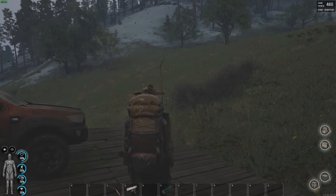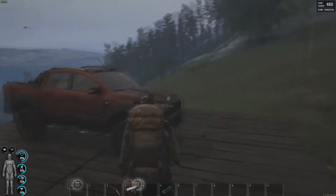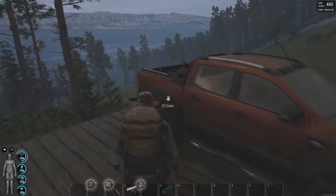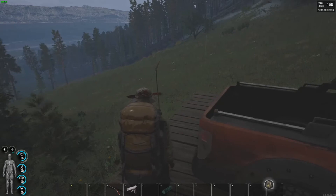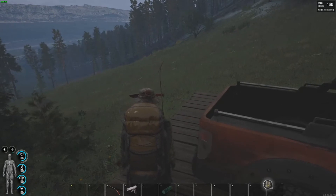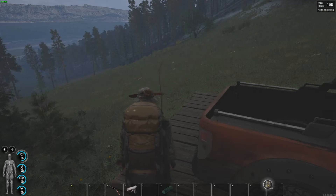I'm 50-50 on the fog. I like it, but at the same time I think it was a bit much. I would like to see it come and go naturally, or I would like to see it in specific areas of the map. I don't like it all over the place all the time, especially as thick as it was. It made things way more difficult than they naturally would be.